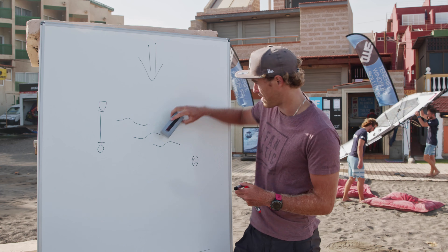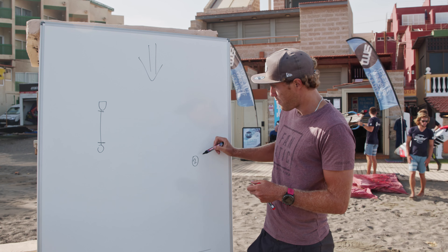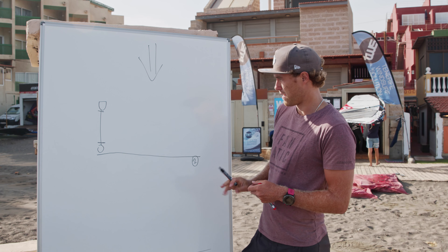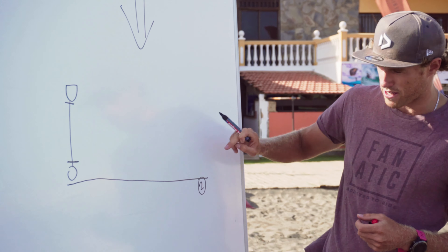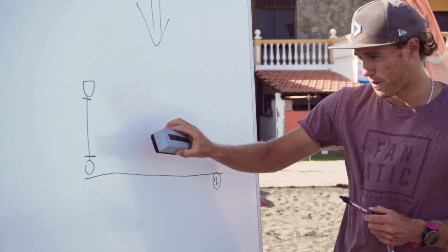And this is all depending on where the first mark is and where the pin end is — also with the swell. If we for example have a lot of swell on the line and you want to start at the pin end, you actually have to pass one or two waves to get up to the first mark. While if you come from the boat end, you can just use the waves to go downwind and create even more speed. So you might have an advantage at the boat.